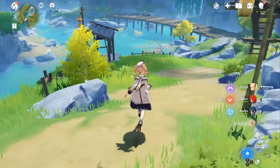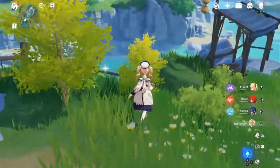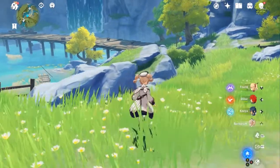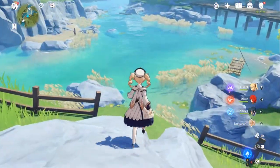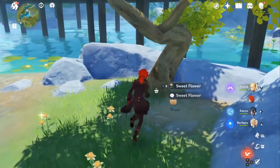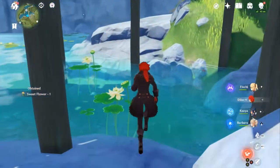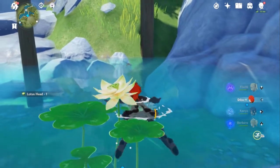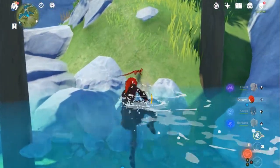When you first teleport to the spawn point near Stone Gate, you'll come across a pond and you can see a lot of lotus heads spawning in the pond, so it's pretty easy to get.